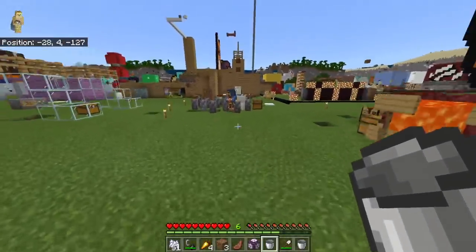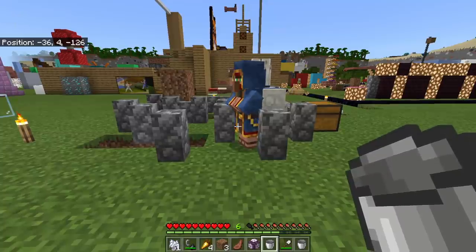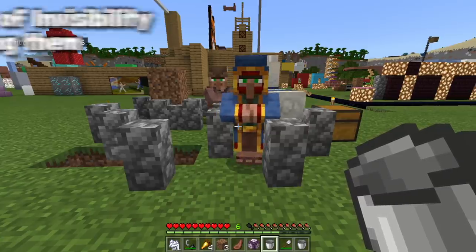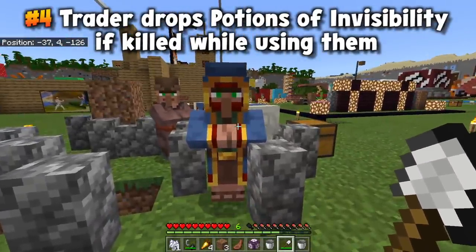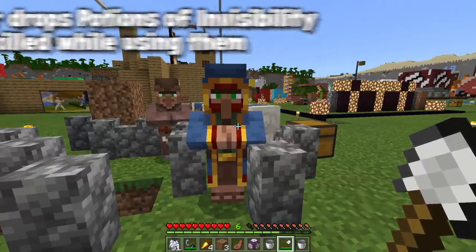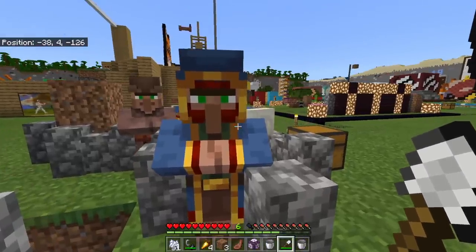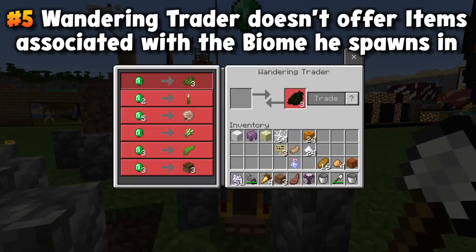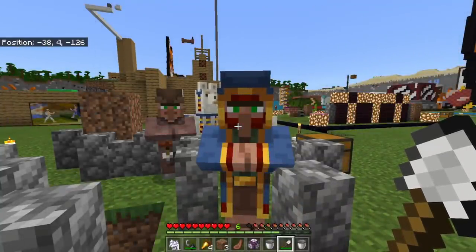Maybe something else you could take advantage of is the wandering trader. You can actually kill a wandering trader while he's drinking his invisibility potion for the night, and you will get that potion back. But you might not know that one of the ways the wandering trader cares about you is that he will never offer you trades from your current biome. So if we're in a plains biome, he'll never offer oak saplings or grass blocks — instead only offering blocks you can't find right there, like green dye from cactuses if you don't have access to a desert.